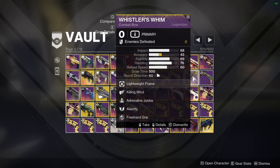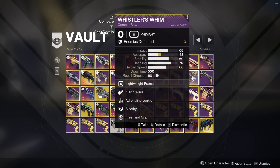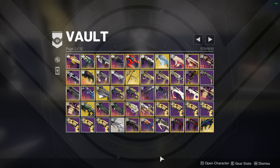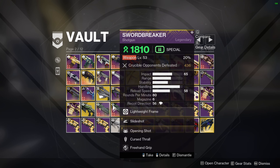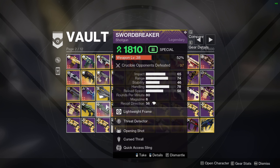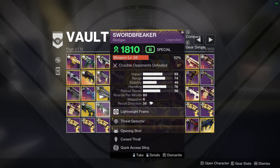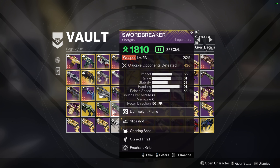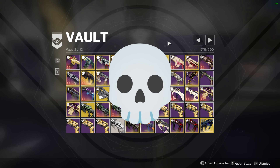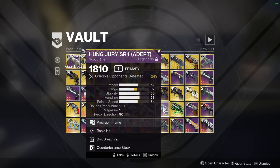I have Whistler's Whim — I don't actually use bows at all — and I only have it because it's at zero power level, so that's something to note. The bounce is pretty funky; the reticle dances around too much, that's probably what it is. You'll also notice I have two Swordbreakers. The one I made a video about is the Slide Opening version, but someone reached out and told me Threat Detector is better — you get 100 handling and 100 range with Threat Detector instead of Slide Opening. I'd definitely pick up Swordbreaker.